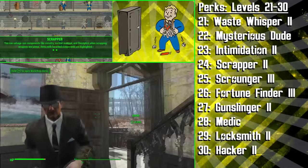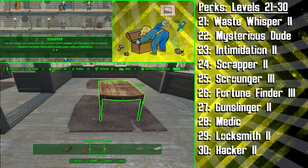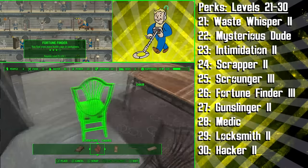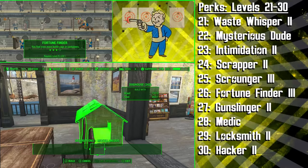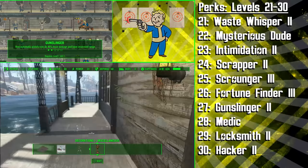We're going to want all these components for building our awesome settlements and also making better gear. At level 25 we're getting the third rank of Scrounger to find even more ammunition in the Wasteland, and then we're getting the third rank of Fortune Finder to find even more caps. Remember to sell all the ammunition that you and your companion won't be using to get a hefty sack of caps. Following this it's time to get more damage with Gunslinger Rank 2 — now our pistols will do 40% more damage and have increased range. Also note that automatic pistols do not work with this perk because they count as automatic weapons and are affected by Commando.